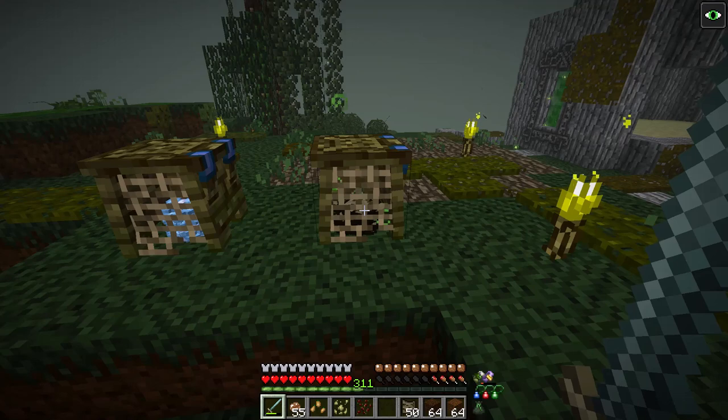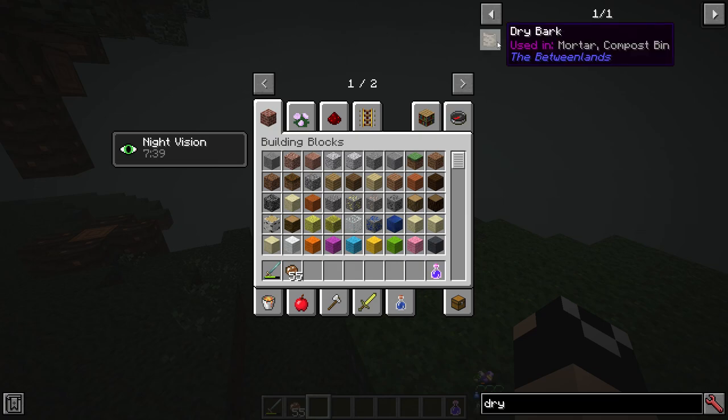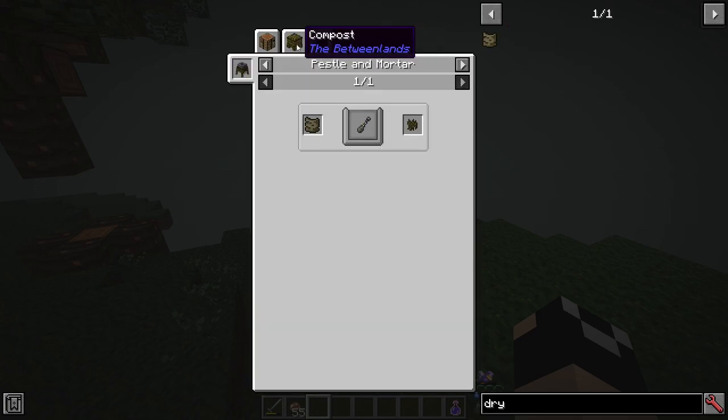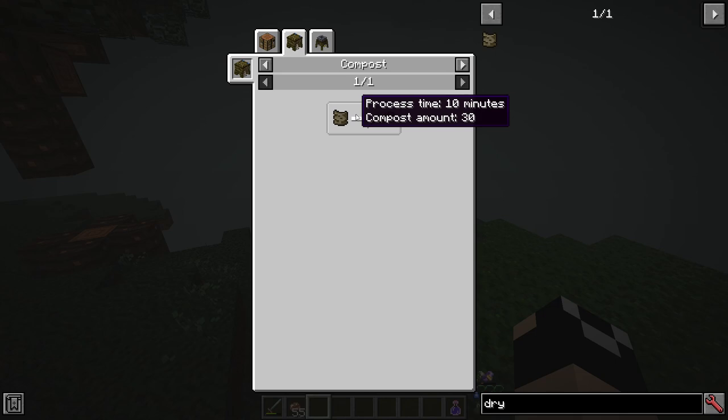Every 25 compost value you input into a compost bin creates one piece of compost. If you're wondering about the compost time or value of a specific item, you can hit U in JEI on anything that says 'used in compost bin,' go over to the composter, and see the process time and compost amount right there — instead of having to go to the wiki for everything.